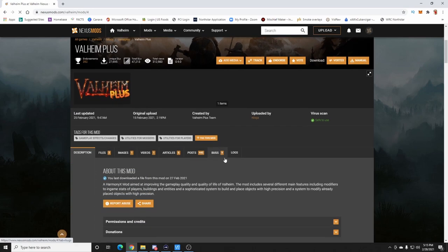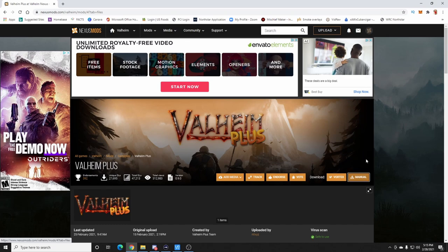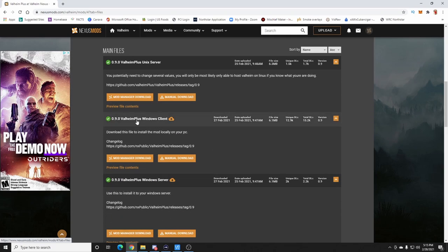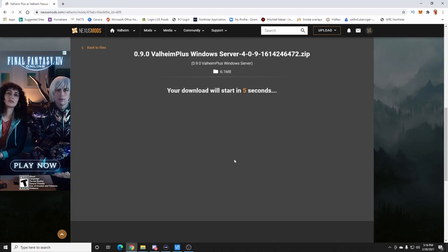For this example I'm going to download Valheim Plus. Go to manual download on Nexus Mods — you may need to create an account. I need both the server files and the client files. Client files are your game and server files are for the dedicated server. Any mod you install going forward has to go on both. If friends don't have the mods they can still join but they'll be playing vanilla.